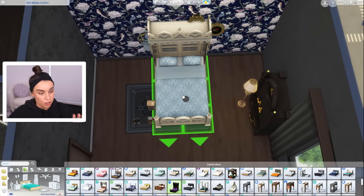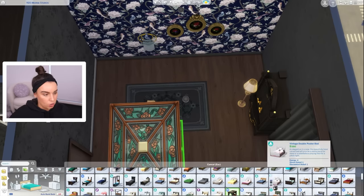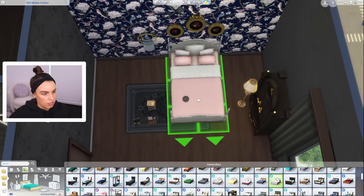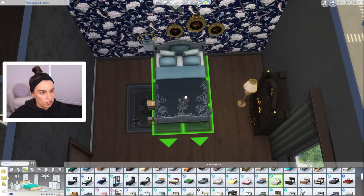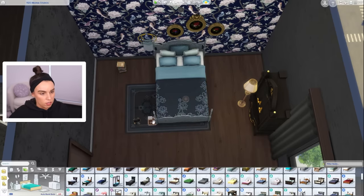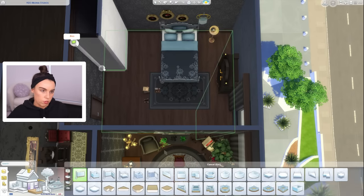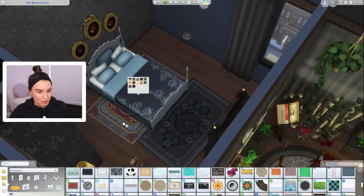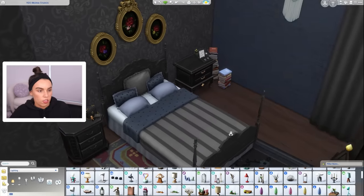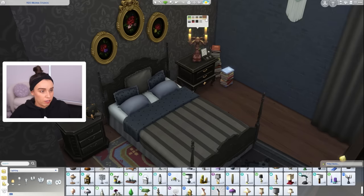Now we could go full-blown gothic bed, which is pretty cool - the four poster is very cool. But I also want it to be realistic. This bed would be awesome - it's from High School Years, but I actually think that's perfect. This is such a big bedroom - holy dooly. I think we can fit in a built-in wardrobe over here. Throwback to the crooked rug that was in here. We can place two rugs, or we could do just the black bed - the black bed's cool too. Either of them look really good.